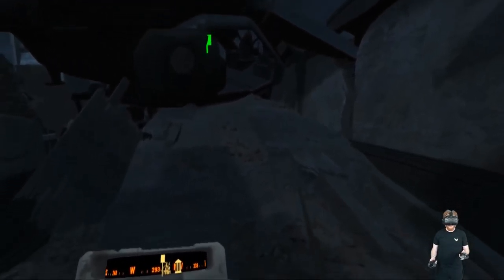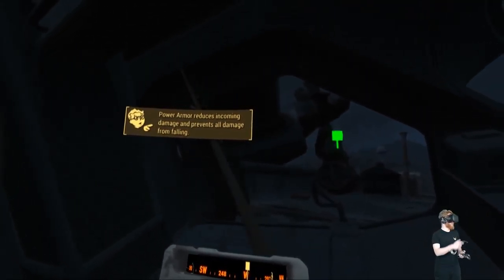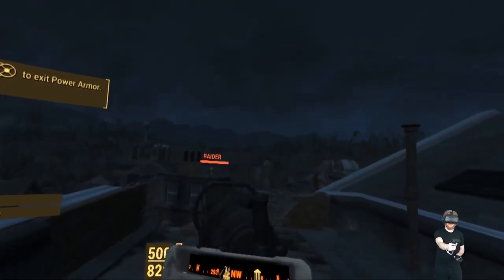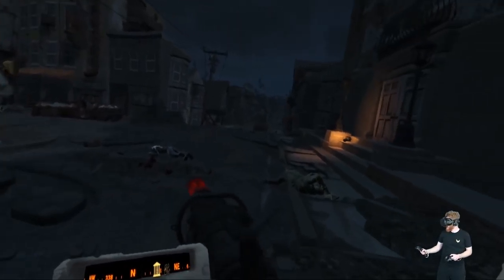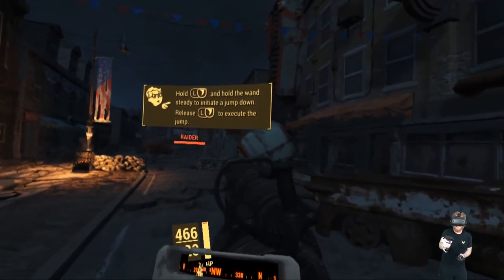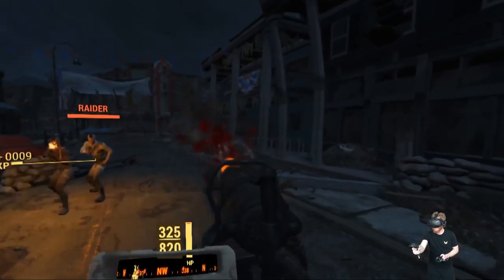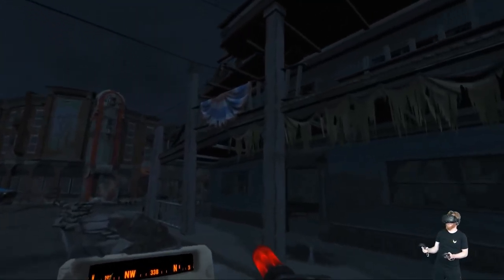Oh yeah, this is sweet! It gives me a little power armor interface, changes the color of my HUD — just like in regular Fallout 4. You just hold the massive gun with one hand, which is kinda weird but pretty expected. I think I'm gonna get past your boys, Gristle. Power armor is awesome!